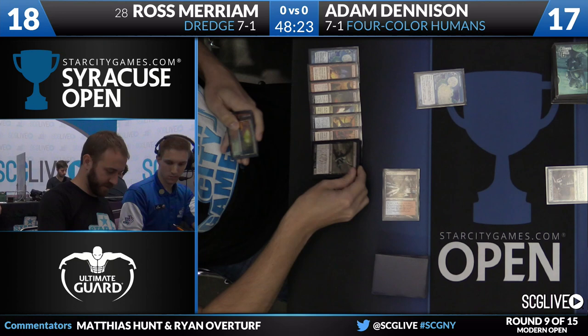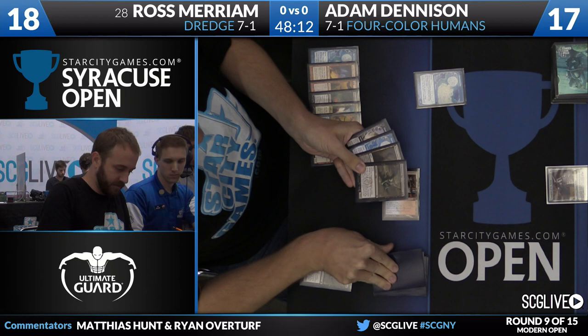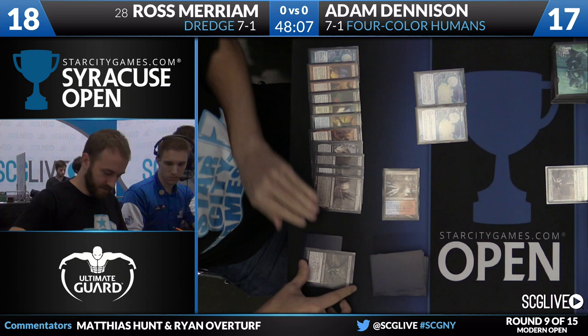Insolent Neonate is the play from Ross Miriam. He's going to sacrifice it immediately to discard and draw — so he discards Stinkweed Imp and then draws it. A fancy Tome Scour, I guess. He finds Bridge from Below, Narc Amoeba, another Stinkweed Imp, and a Dachmor Salvage. And with Gargadon in hand, this is not bad. Now there's a Bridge from Below in the yard.